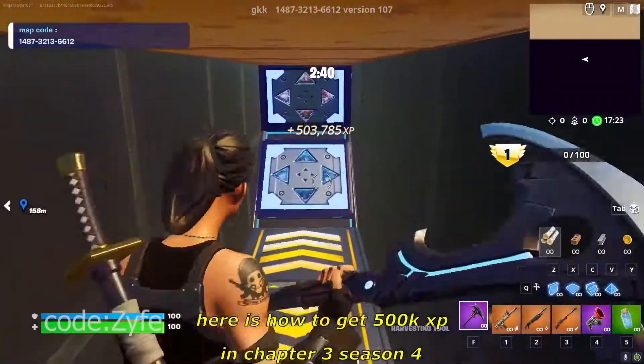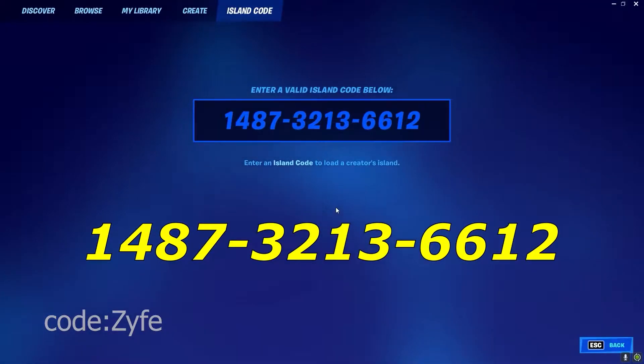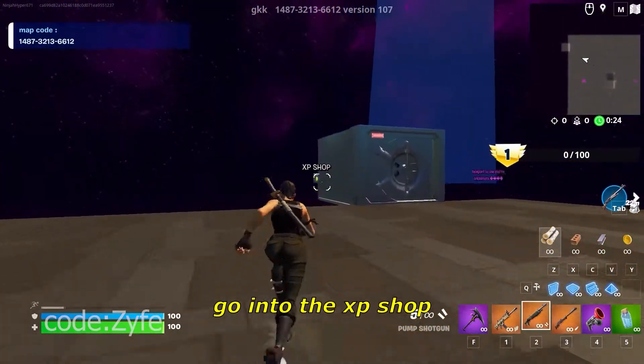Here's how to get 500,000 XP in Chapter 3 Season 4. Go ahead and put in this map code right here on the screen. If you guys enjoy this video, make sure you use my support-a-creator code: Zyfe. We're going to go over here to this XP shop button next to the vault.